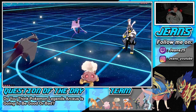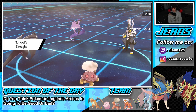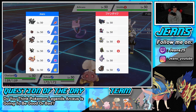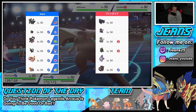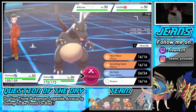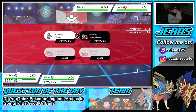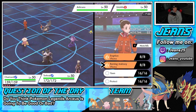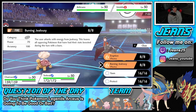We set the sun and I'm thinking of just Dynamaxing Charizard here to threaten the Articuno. He doesn't really have any Pokémon that can easily eat up a fire hit. So we're going to Dynamax and go for Max Airstream first just to get a speed boost, then maybe follow up with Burning Jealousy, which could be good.